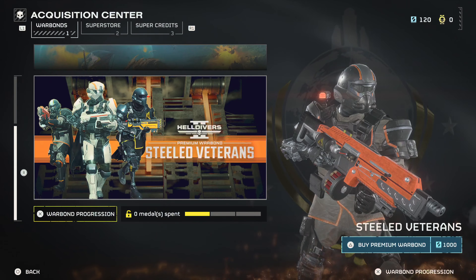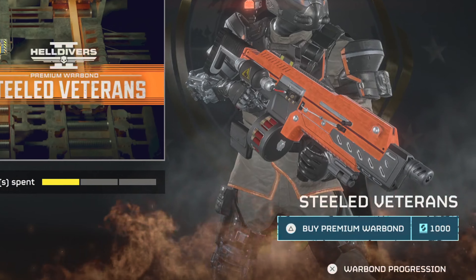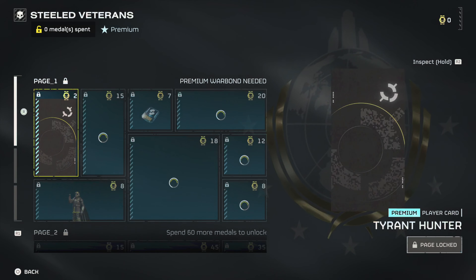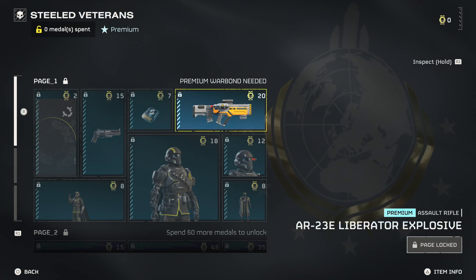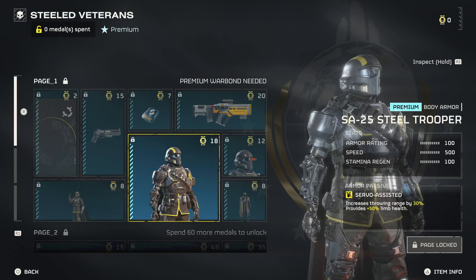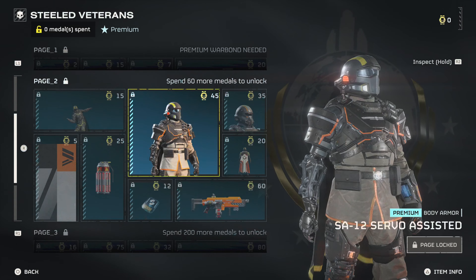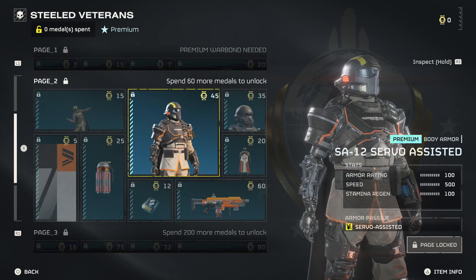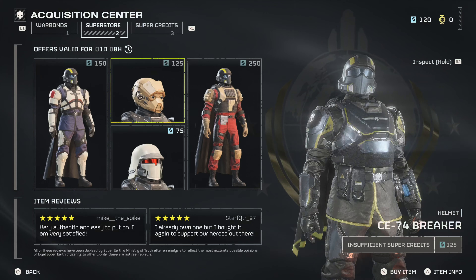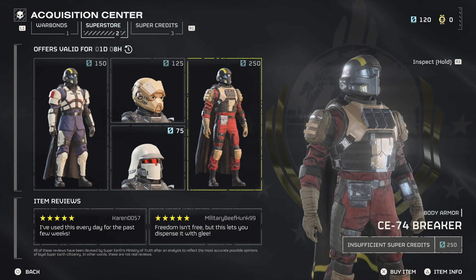But the second issue arises when you realize that the premium war bond has weapons and armor that do change gameplay. The three armor sets available aren't just cosmetics, as they have different armor, speed, and stamina regen stats as well as special perks. The weapons as well are different from what you can acquire in the standard war bond, but it's important to note that they are just modified versions of existing weapons already in the standard war bond. And then there is the cash shop where you can buy armor pieces that do have different stats and perks.